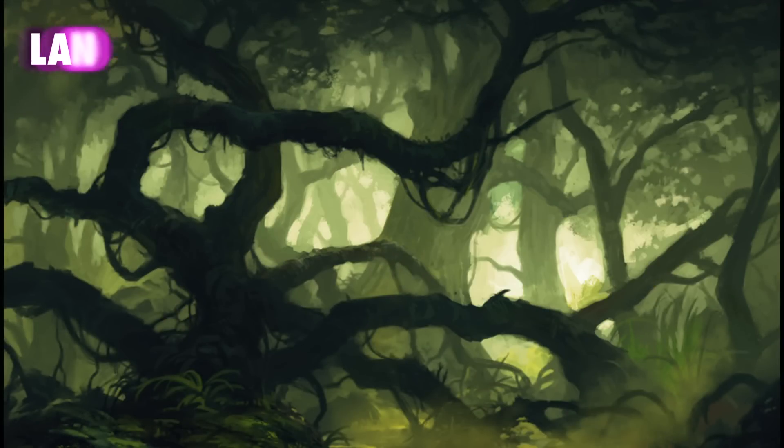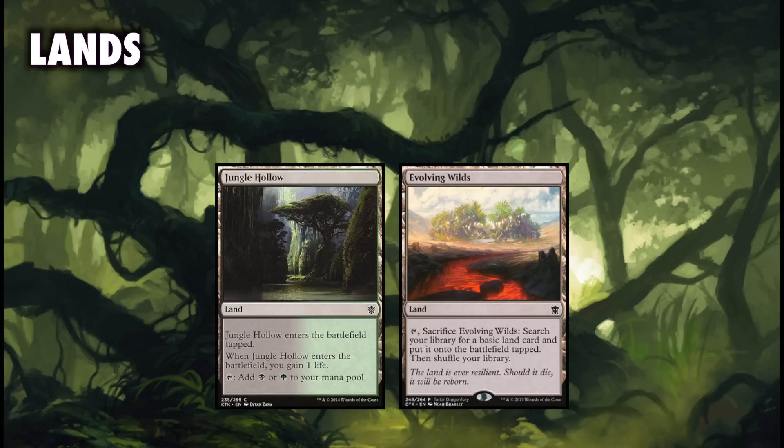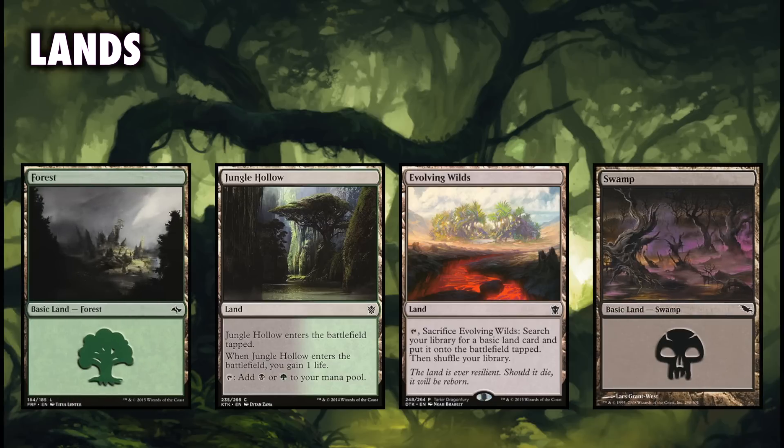For our land base, because we're only two colors, we keep it pretty simple. We run a full playset of Jungle Hollow for the incidental life gain and to ensure we have both colors on turn two. We also run Evolving Wilds to make sure our mana is consistent, and it adds one card to our graveyard, which can be important. We round it out with nine Swamps and four Forests, since we're mostly casting black spells.